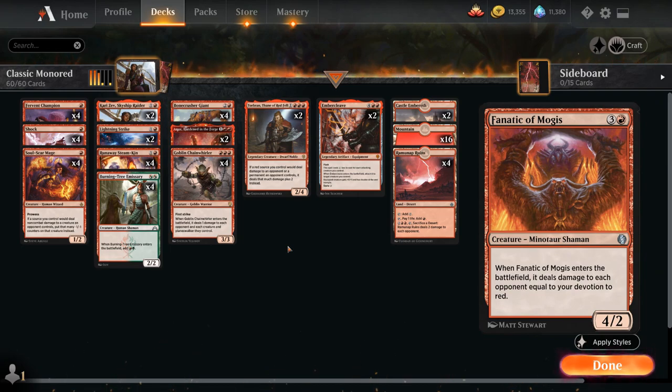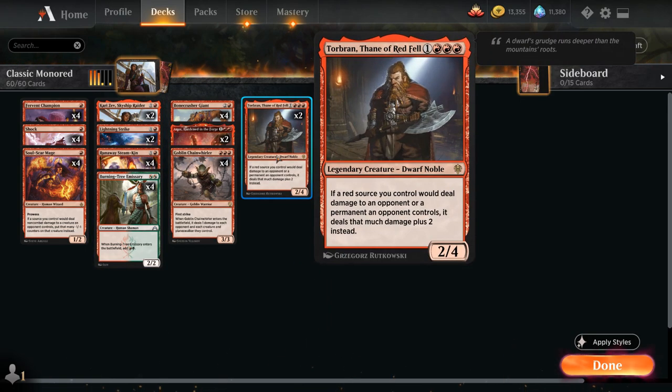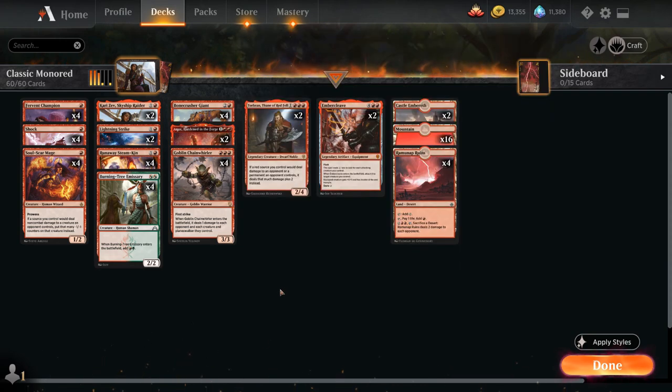We ended up somewhere in the middle where we're still pretty low to the ground, thanks to Burning Tree Emissary helping us empty our hand faster, but we still have some top-end cards like Torbran and Embercleave. So let's take a look at the rest of the deck.